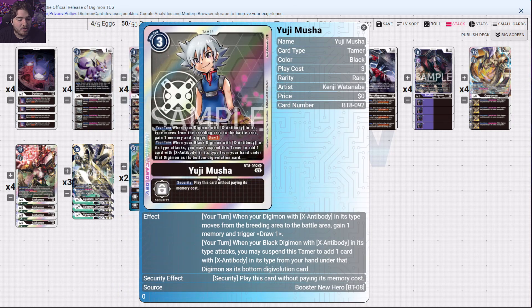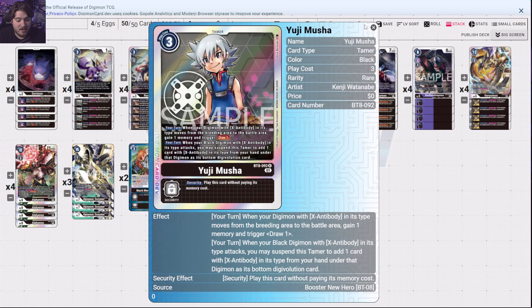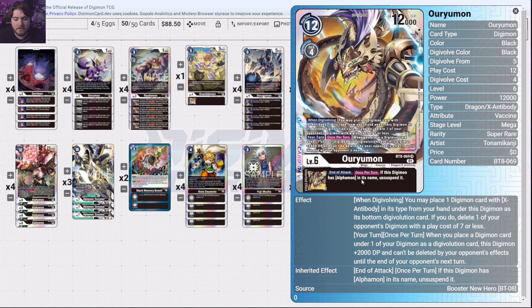What you're going to do is build up a nice stack using cards like Coat Quota to add them to your hand, adding Uujuwujii — I'm going to mispronounce that name. When you digivolve with X Antibody bombing and some types move from the breeding area to the battle area, gain one memory and draw a card, constantly adding memory effects. When your black Digimon with X Antibody in its traits attacks, you may suspend this tamer to add one X Antibody card from your hand under that Digimon at the bottom.